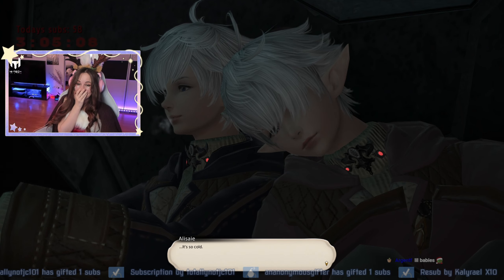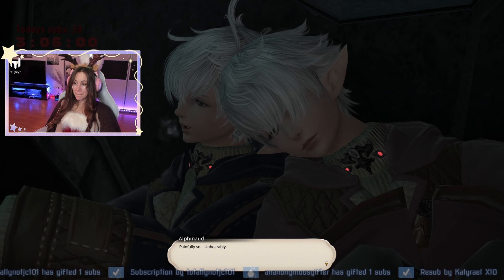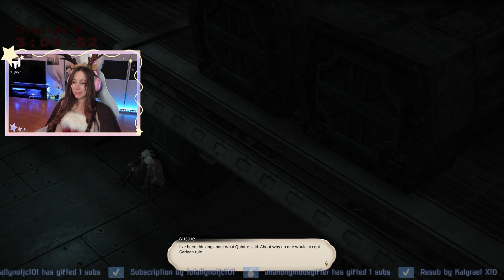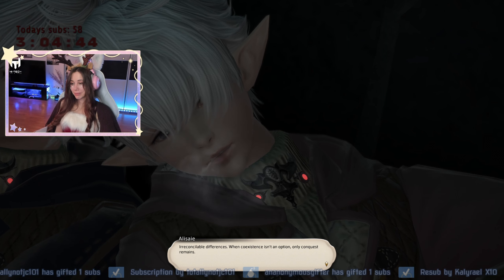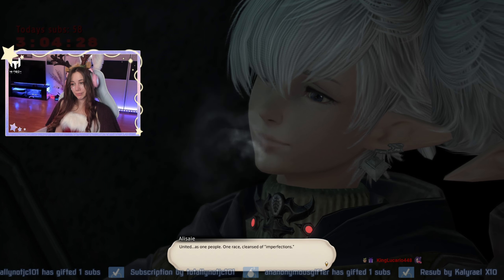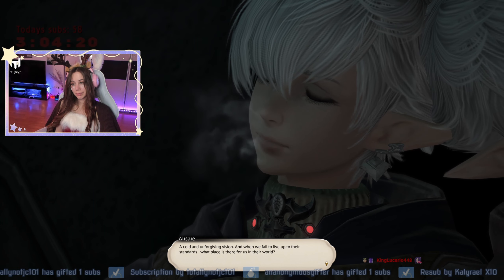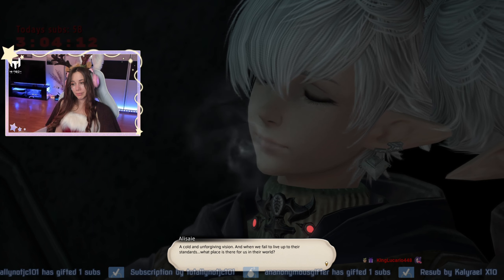It's so cold. Puppies! Varus at Garlemald said much the same — only by uniting the world beneath a single standard would we rid ourselves of the Ascians. United as one people, one race, cleansed of imperfections. A cold and unforgiving vision. And when we fail to live up to their standards, what place is there for us in their world?